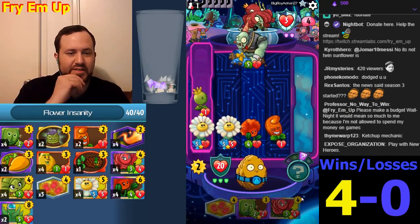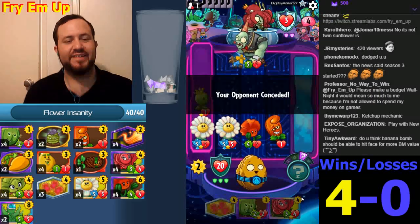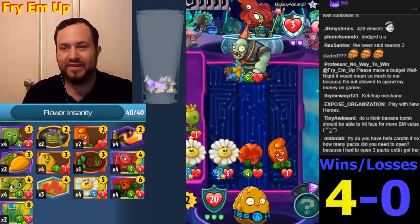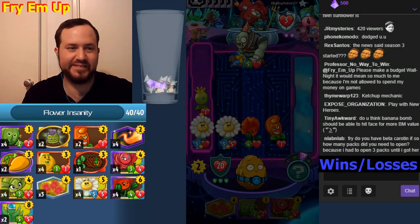Do the Briar Rose in a bit. The Power Flower is better than the Briar Rose here. I think Briar Rose is better overall than Power Flower, but anyway. Hey look, we're 5-0! We haven't lost yet — what a shame. We're 5-0 or 6-0.